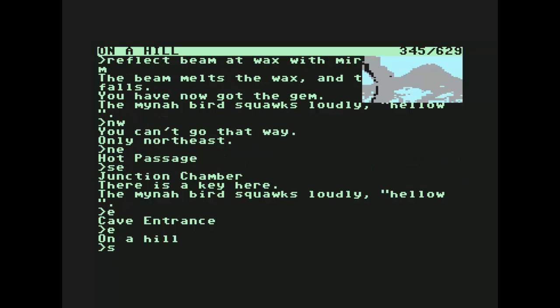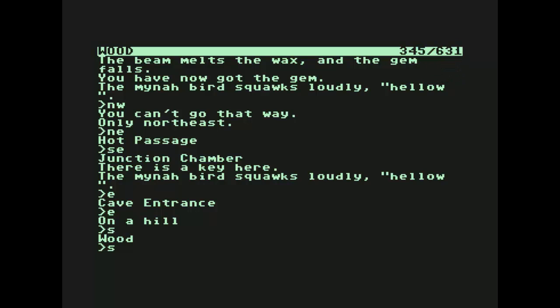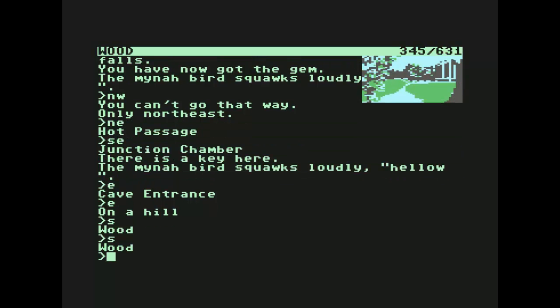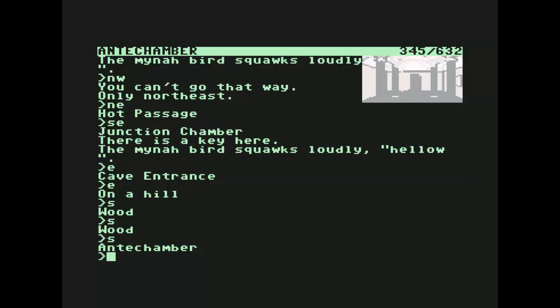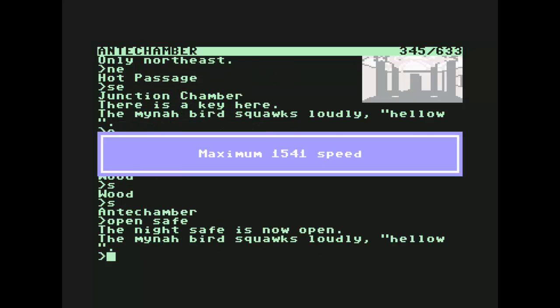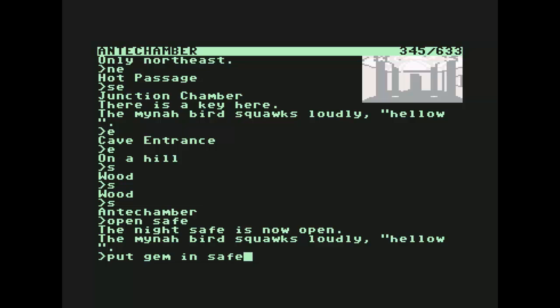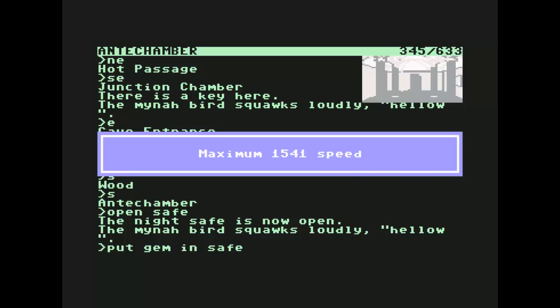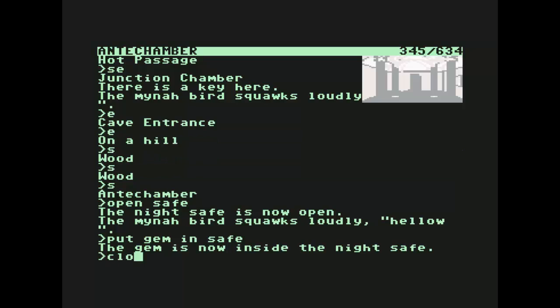Navigating south, south, south to reach the safe. Open safe, put gem in safe, close safe — the gem is now secured.